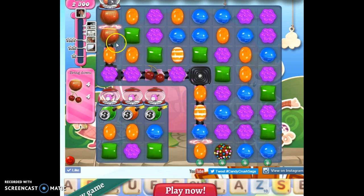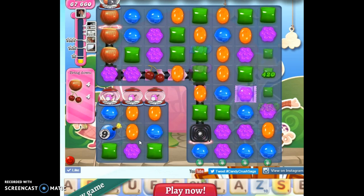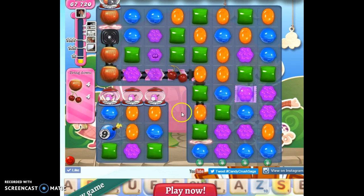I brought the cherry down and now here come the hazelnuts. What I'm going to do is set off this color bomb with orange. It's not the best use, but it's going to take care of these ticking time bombs. Phew, don't have to worry about those. Now I've got another nine moves before it becomes an issue.